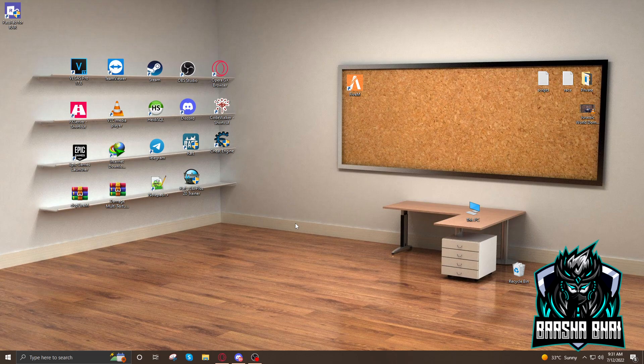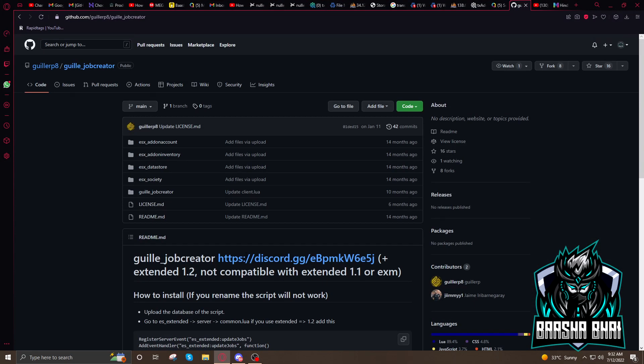Assalamu alaikum, hello friends, how are you? Today I'm going to show you how you can add Gold's Job Creator in the FiveM server. This job creator is a perfect tool that can create any job for your server. I'll give the link in the description — you can download it from there.